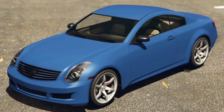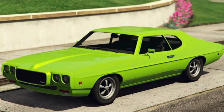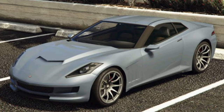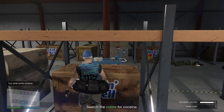Test ride vehicles inside the LS Car Meet: your premium test ride is the Imponte Arbiter GT, and your regular test rides are the Invetero Coquette, the Pfister Comet SR, and the Vapid Blade.